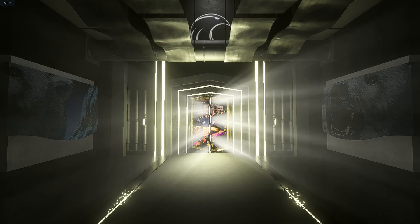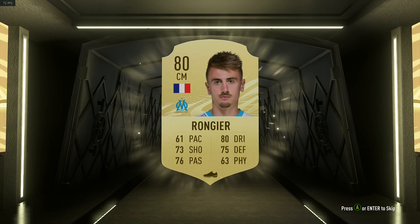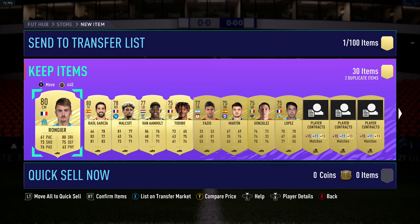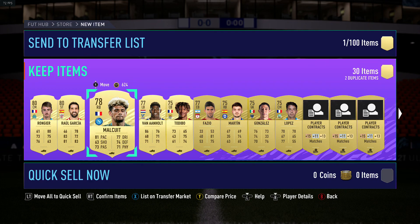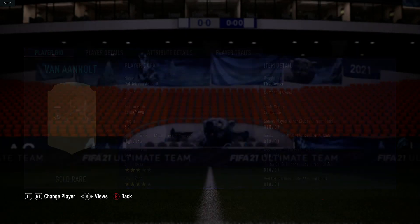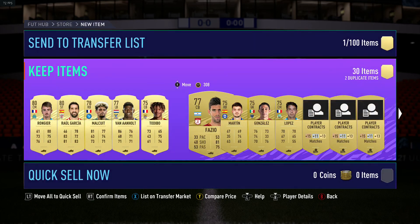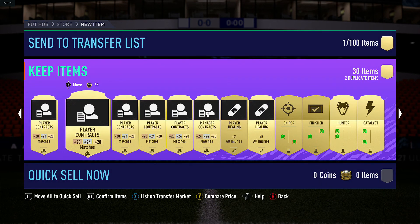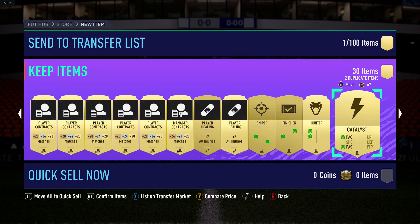Last mega pack, please be good! Not even a board - not even a walkout! That's terrible, I think I have the worst luck in the world. 46 pace - oh my god, that's terrible. I have this guy already. Mild cut... banana hold sounds right. I had this guy before as well. Contracts, Sniper, Finisher, Hunter, Catalyst.